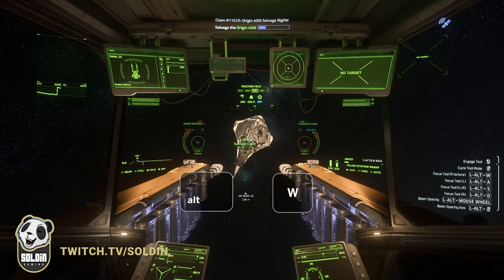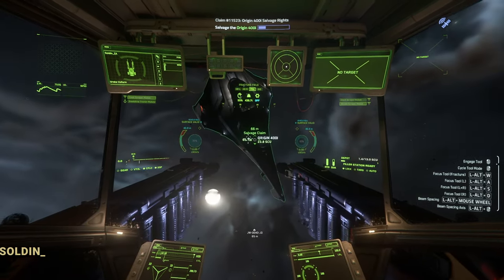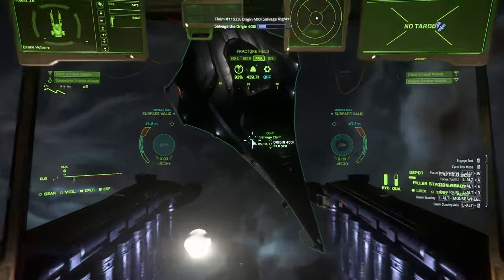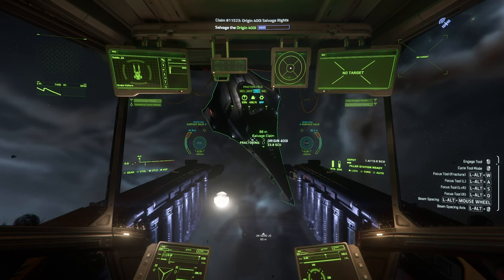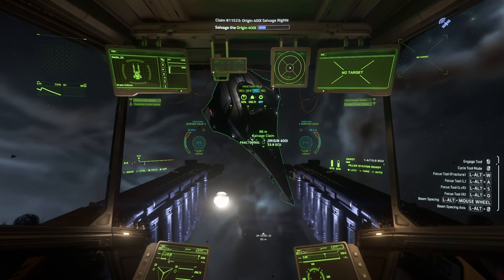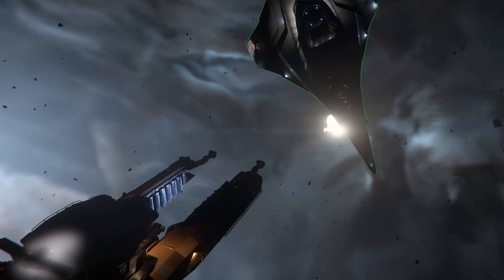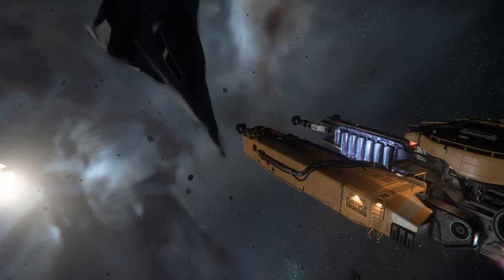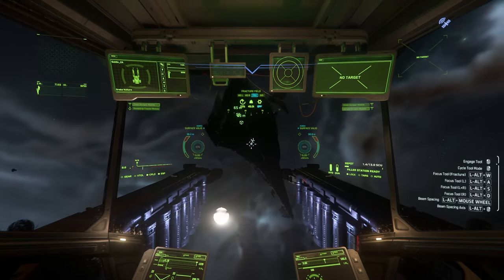Simply hold left Alt and press W while you're in salvage mode to activate the fracture tool. All you need to do is line your ship up neatly so that you can see the icon showing how much SCU you're about to collect from the ship's hull, then hit left-click to start the process. You'll notice your fracture tool will start to ramp up and the icon will have a progress circle on it. Once it's filled and the process is complete, the ship will fracture into different pieces ready for disintegration. If you need to, quickly swap back to your tractor beam, although I haven't had anything fly off too far or too fast to have needed to do this myself yet.